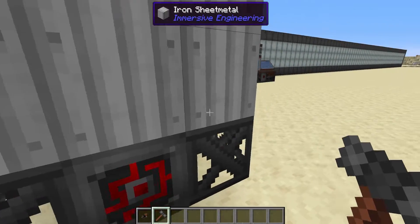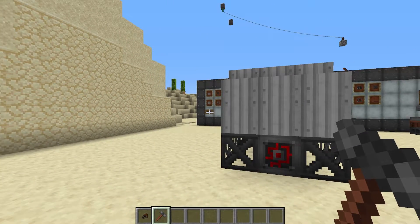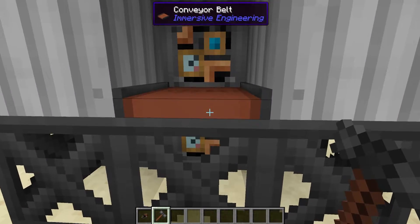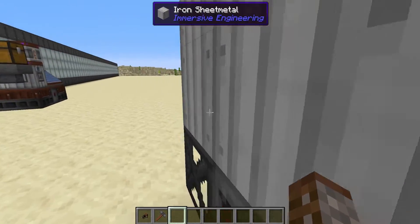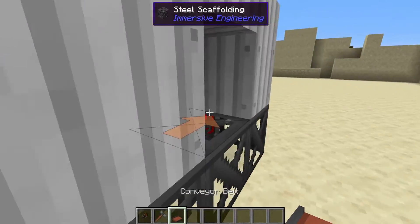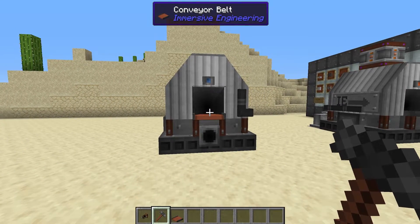Something to note when building this: your conveyor belts must be facing the exact same direction. In this case we are going from left to right, and you have to right click on your input side, which will become your input as you see here. If we were to break this down and switch these around, you can actually change the direction to be the other way. It's always going to be the input side you need to right click.